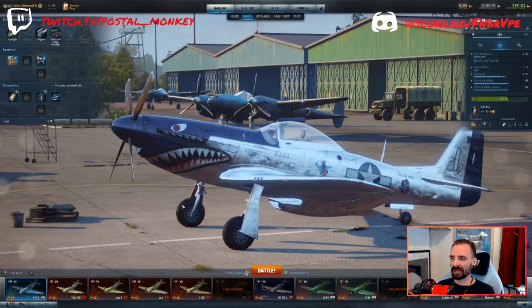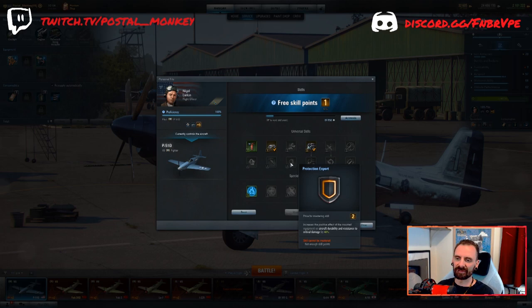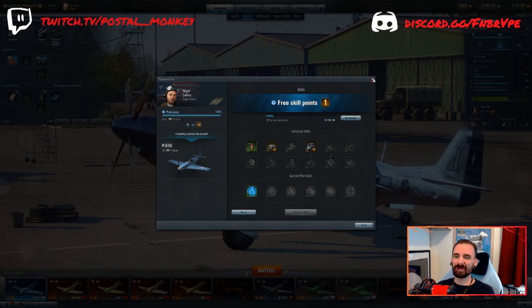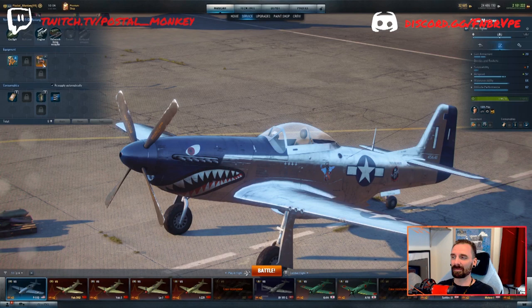So what is the protection expert skill? Here's your P-51D. Protection expert helps the aircraft durability and resistance to critical damage equipment, and it buffs that equipment by 40%. I only use this on ground attackers and bombers, and to a lesser extent some random heavy fighters. I don't typically put survivability and durability equipment on my fighters, especially one like this. I typically would have this built for as much speed as possible — polished skin and maybe a lightweight power unit or something like that, just to give a little bit of maneuverability.